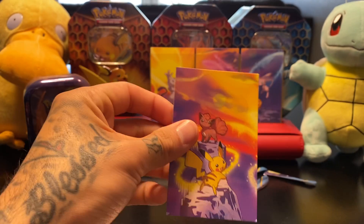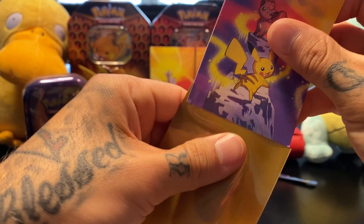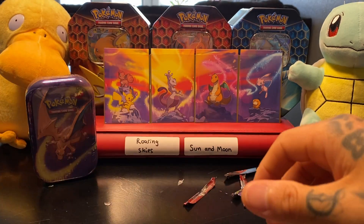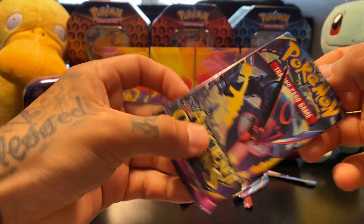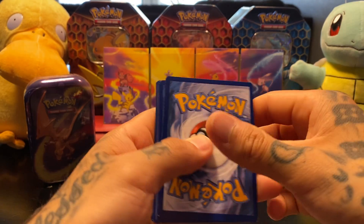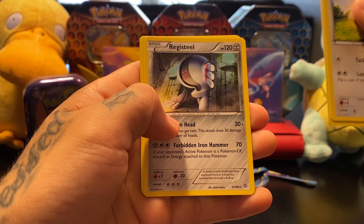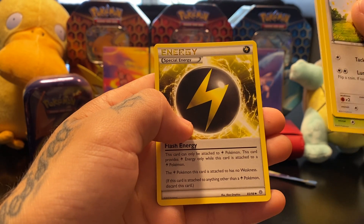Two packs. Here's our Pikachu. Pikachu and Wulfric — it's so torn up. Eevee, Oddish, Rattata, Magikarp, Meowth, Vespiquen, Registeel that's the rare — not holo — Field Blower, Slugma, and a special energy.